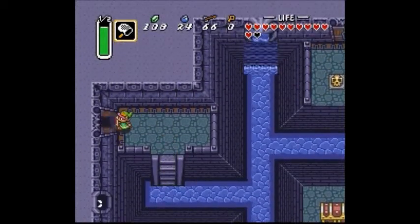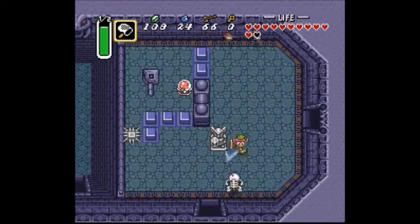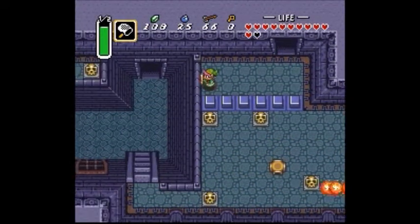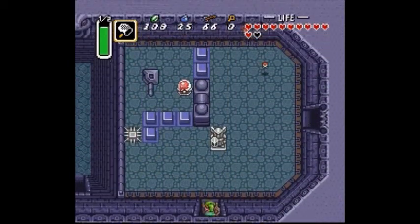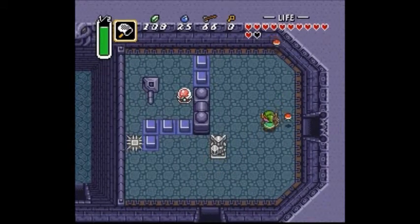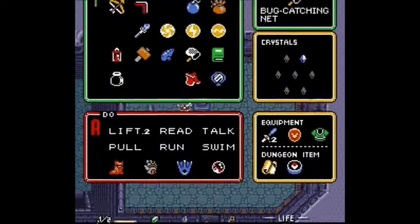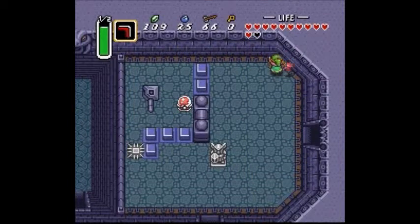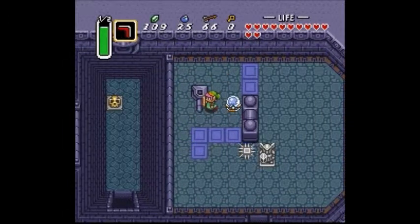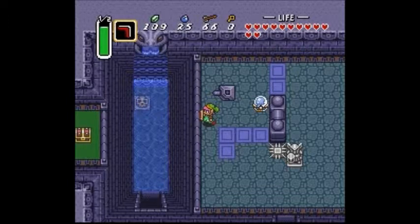Thankfully we aren't having too much trouble with those guys, and I believe there's a lever in this room. Yes — that's how you make it work. There's a red lever. What you're supposed to do is go diagonal, push through the lever, and it will allow water to flow. So that wasn't too difficult of a puzzle.